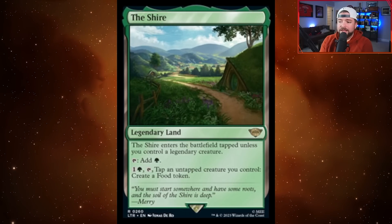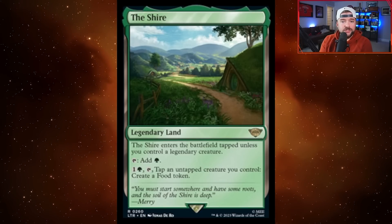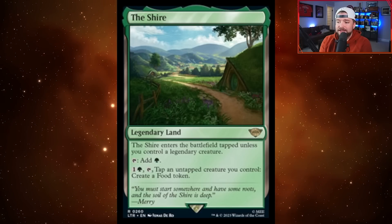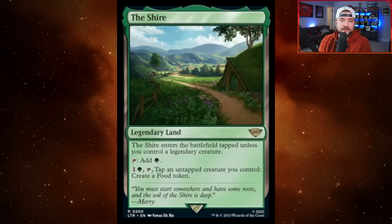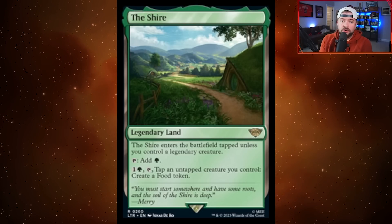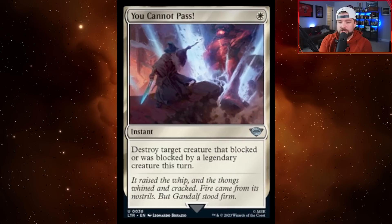We also saw The Shire along that legendary land line. It enters the battlefield tapped unless you control a legendary creature — so in commander, this could be relevant. Pay one green, one other, tap an untapped creature you control, and you create a food token. Any deck that cares about tokens or specifically food tokens is going to love this card. Guillou decks are automatically running this.